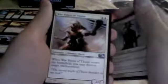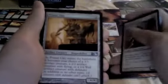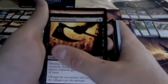War Priest of Thune, Primal Clay, Public Execution, and Reverberate — good card, good card, it's a copy card. It's a copy card. Chronomaton too, whoo.